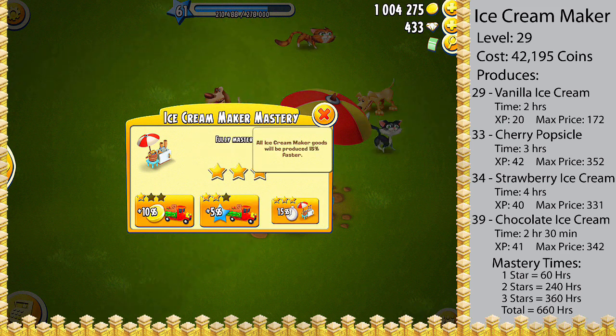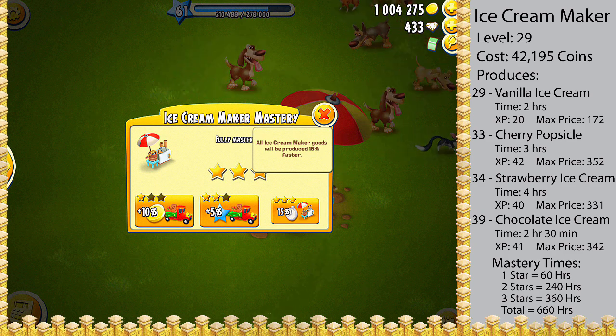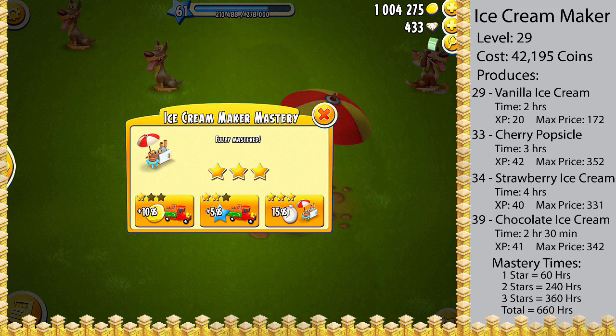To get the third and final star for the ice cream maker, you will need to use the machine for another 360 hours. Once you have done that, you will also unlock your third bonus, which is all goods from the ice cream maker will be produced 15% faster. In total, you will need to use the ice cream maker for 660 hours to unlock all three stars and get the mastery for this machine.